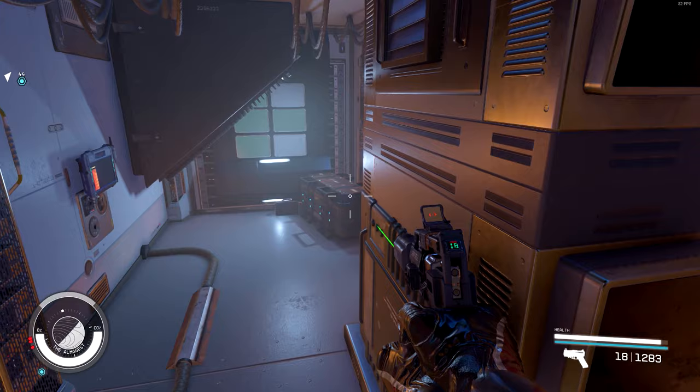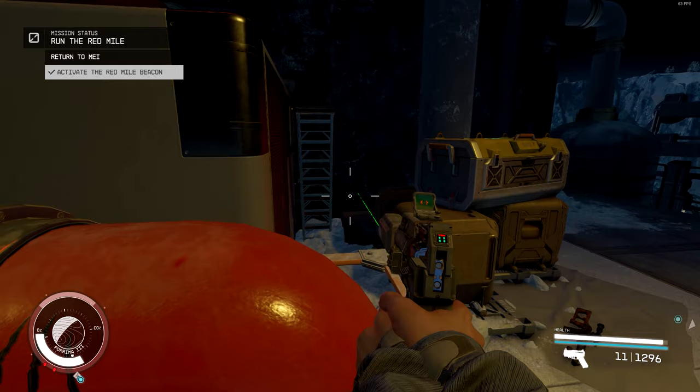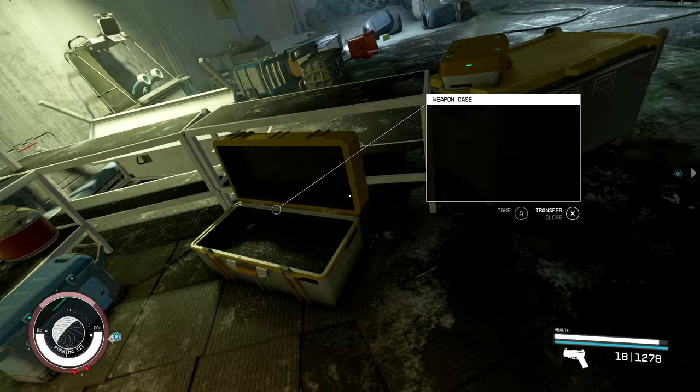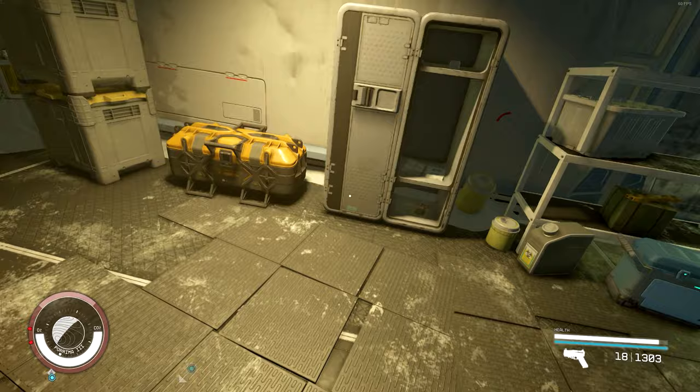For the next location, if you're looking for a bit of a challenge you can head to the Red Mile in the Prima system. Behind the center point where you hit the button in the Red Mile there is a locked tab, and once you've hacked inside you'll find a bunch of chests containing loot and even a Contraband chest. I was able to loot the chest again after a couple of in-game days, so this is another one you can add to your runs for quick money.